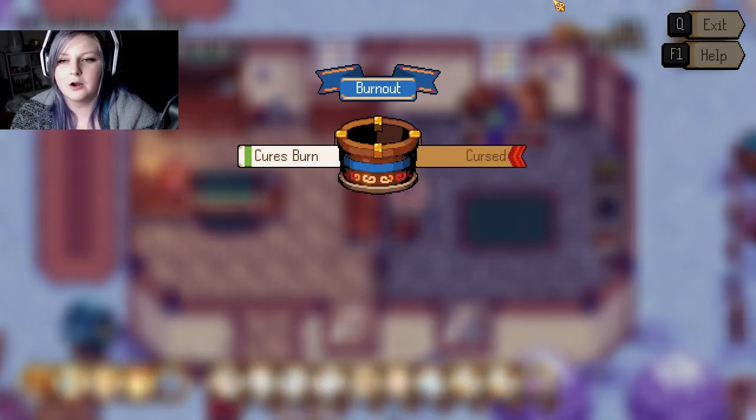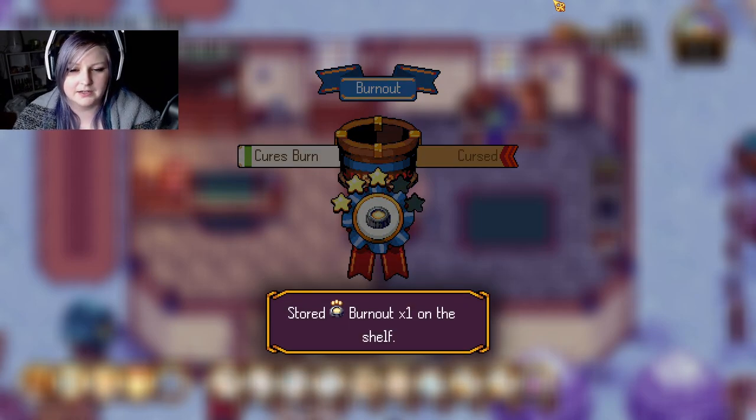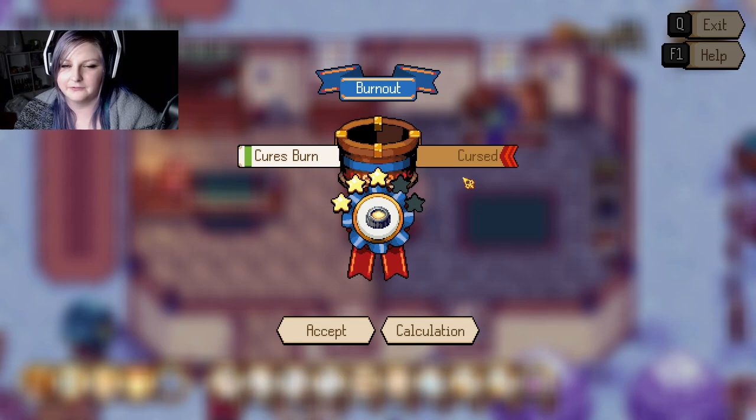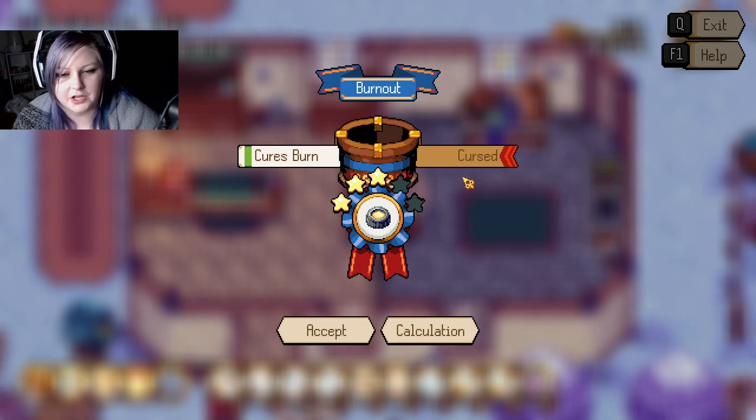I usually start with seven drops. Sometimes I'll do eight or nine — it just depends on what I'm feeling. If I'm feeling risky, I'll usually do nine, but usually I do seven or eight drops and then fill it until it says perfect on the other side. Then I'll bounce back and forth until it's all done. Once it moves to the center, you just click on it and it ends the mini-game — you're finished.